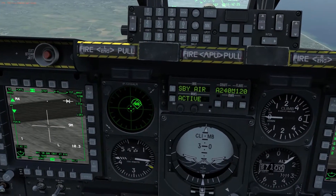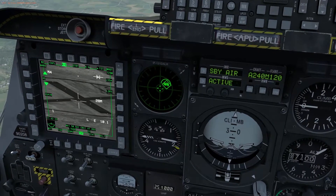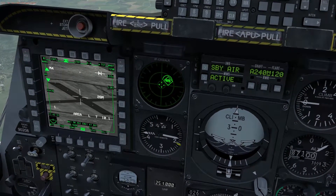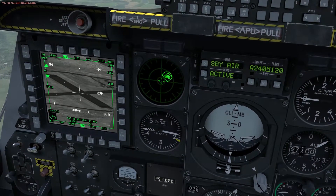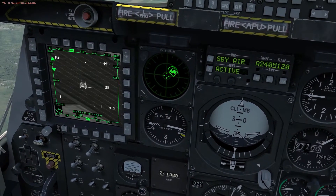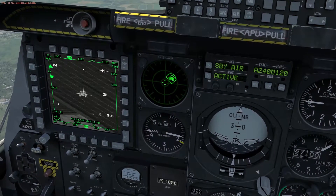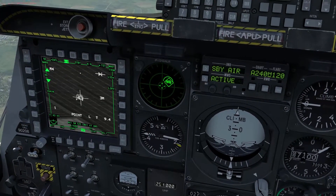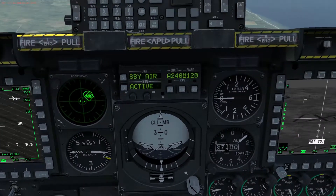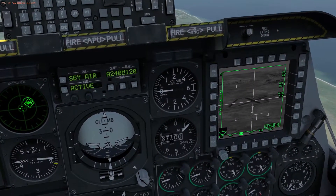Now that we're slewed onto the airfield, as you can see you have a couple of targets here. Use whatever you have set for your sensor slew to move it around, then do a short TMS up to put it into point mode, then TMS up long to set that as your SPI. Come over to the Maverick page and set that as SOI.